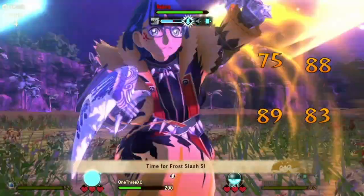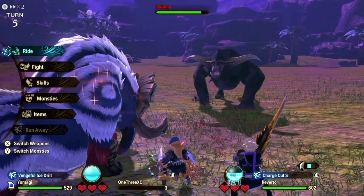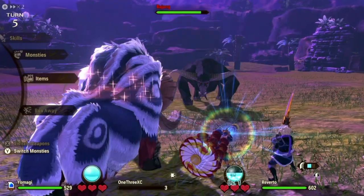Furthermore, its most noticeable stats are the insanely huge HP pool and the insanely low speed. So I decided to make it a tank that focuses on head-to-head damage and is capable of dealing massive AoE damage to the enemy.